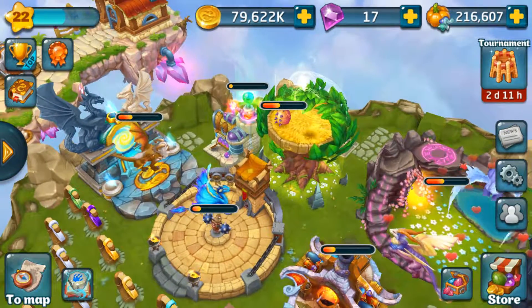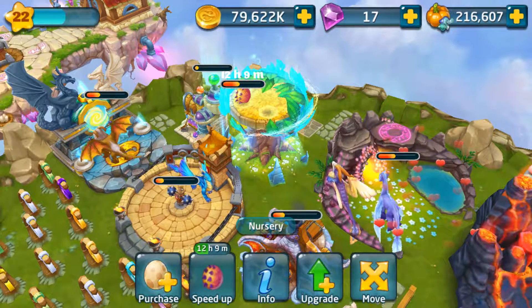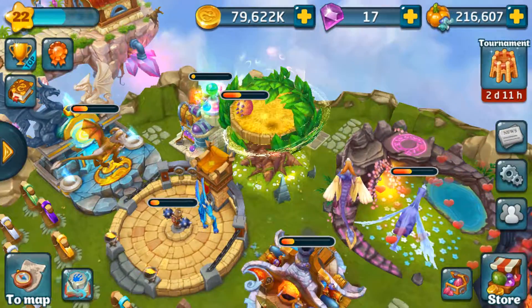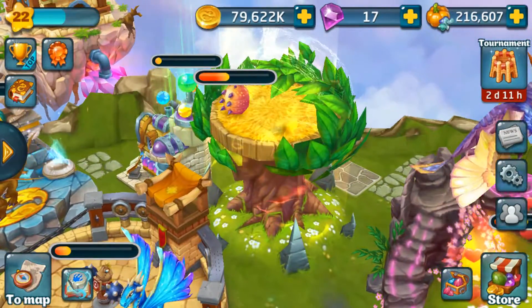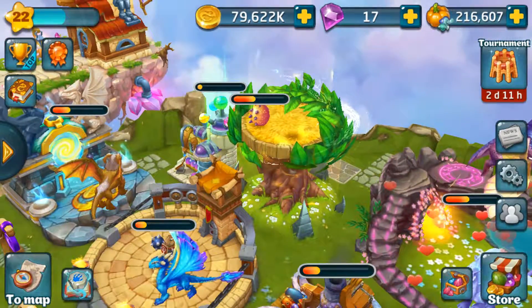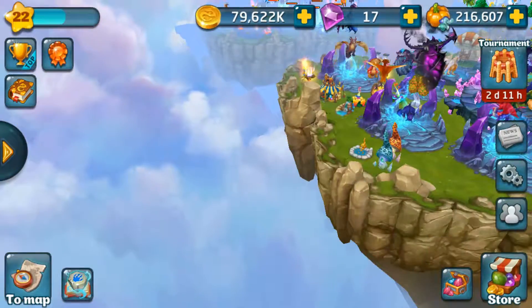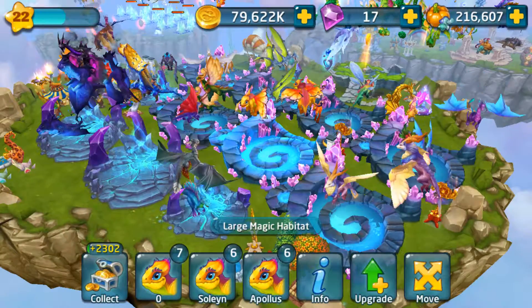Hey guys, William here with Those Two Dads. In this episode we are going to cover the fairy dragon. That is the fairy dragon egg with the cool little spikes coming out of it — doesn't look too fairy, but it is.